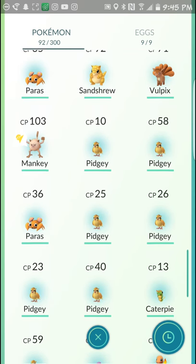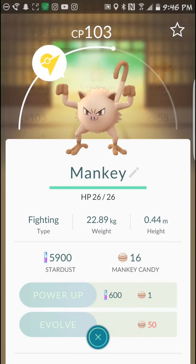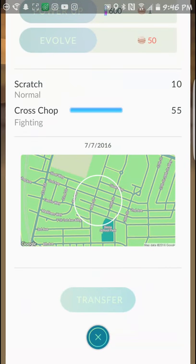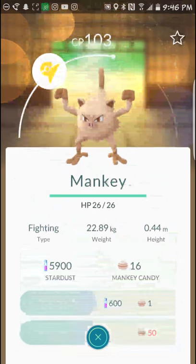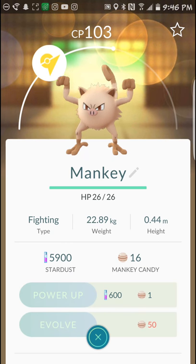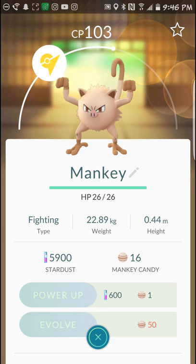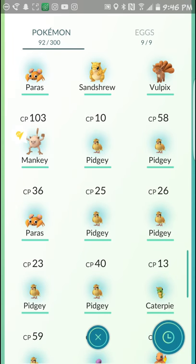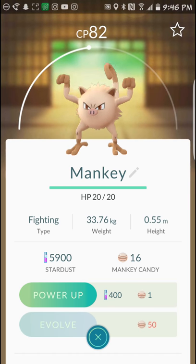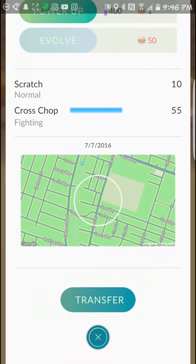I'm going to trade in all my Mankeys except my strongest — just let them go and keep the candy. Now, one Mankey I have assigned to a gym right now, that's why he's got that lightning bolt at the top left of the screen. So I'm not able to trade him in, but he's pretty strong anyway so I don't want to trade him in — that's fine.